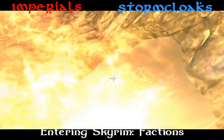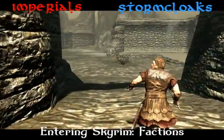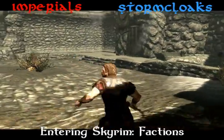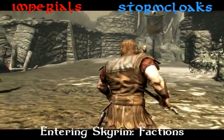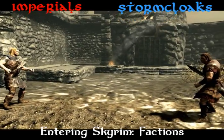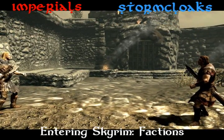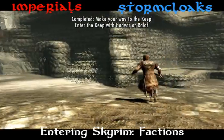After the dragon attacks, a man from each of these factions will run off in different directions. One is a Stormcloak trying to escape the city, and the other is an Imperial trying to defend it. It doesn't really matter who you follow in the beginning until they both meet up at different doors of the keep. They will exchange insults and each enter a different door. Who you follow at this point will determine who you follow later on.